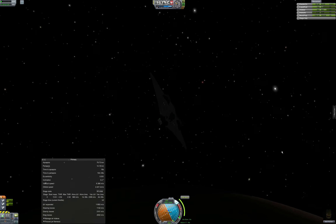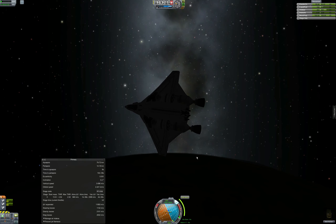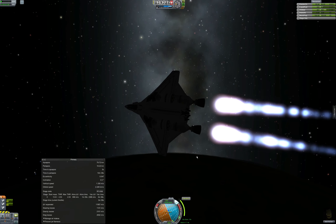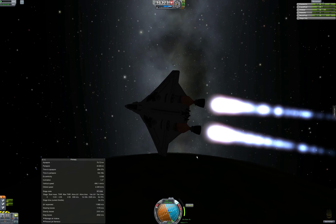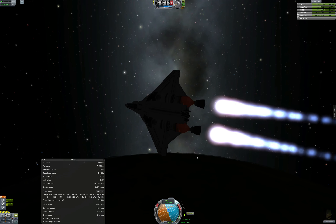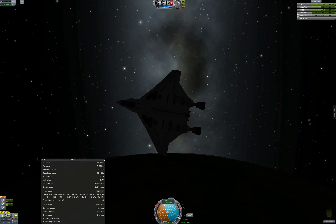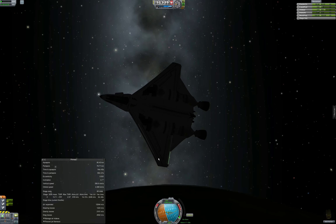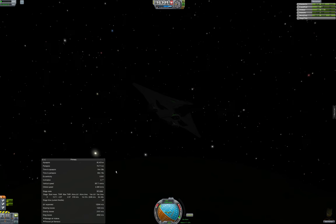It's very simple to get this into orbit — basically just make sure you're pointed in the right direction, press your buttons at the right time, and it does the work on its own. Yeah, I still got 2,248 meters per second delta-V left. I think my record for launching this was 2,350 or 2,450, so not a whole lot better than that.